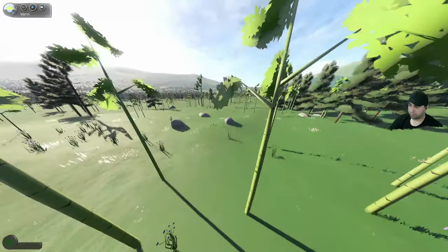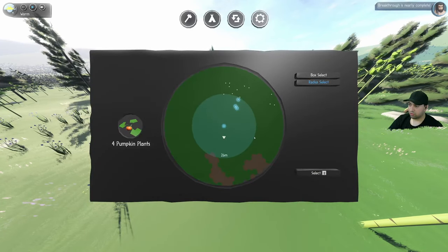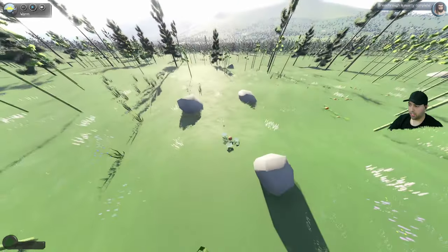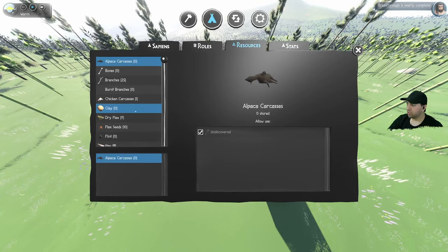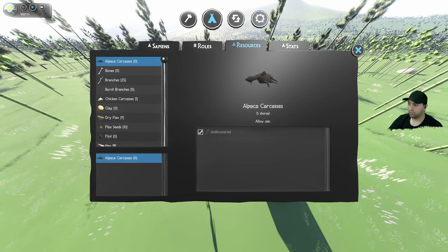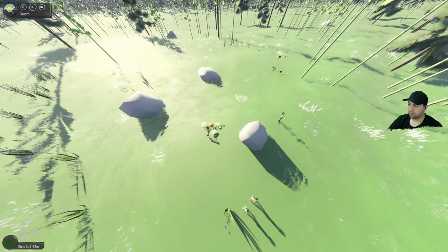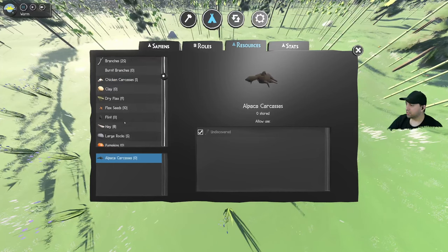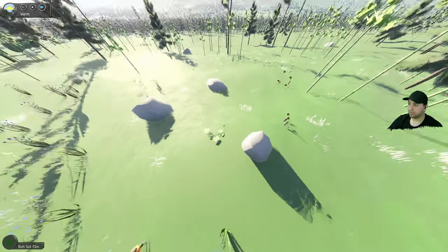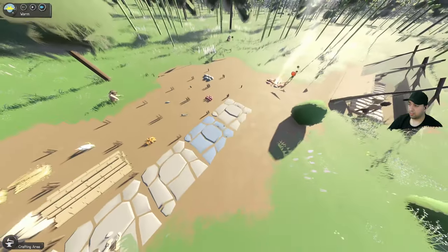Everything goes at a faster rate with ten sapiens, and for one person creating this game - pretty amazing. I keep saying one person because I'm just so amazed. We're going through digging, figuring out flax twine, and tree felling. Since some people are doing nothing, let's gather some pumpkins - four should do. We need to make sure no one eats them, so F2 resources - once the first person touches one, pause and set no eating. Speed time up.